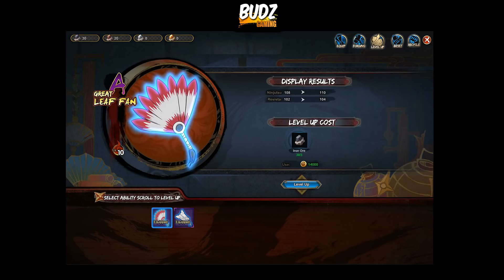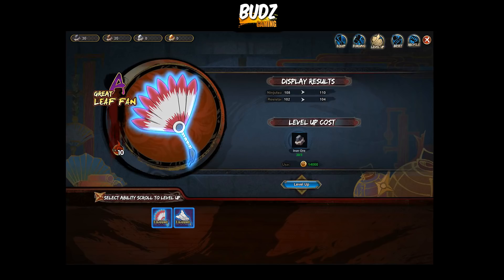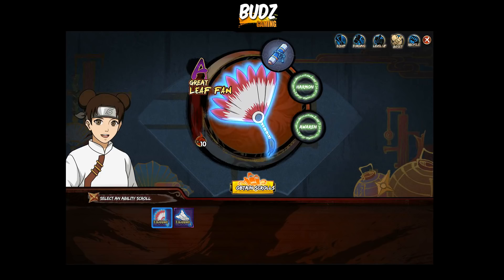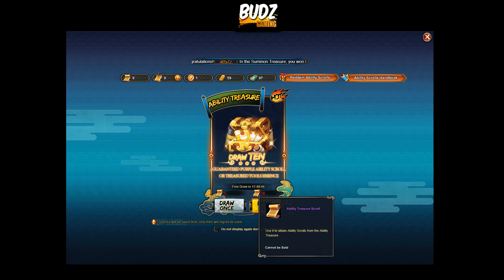On the level-up tab we have the two treasure tools I currently have. You can draw this every day, and I don't know how to obtain this particular item type just yet.